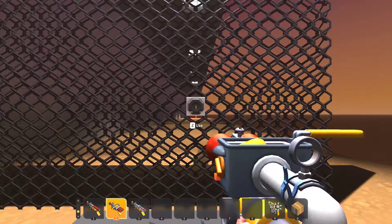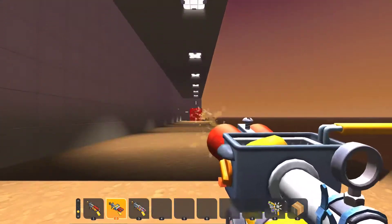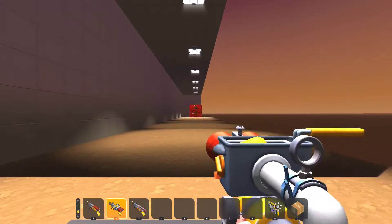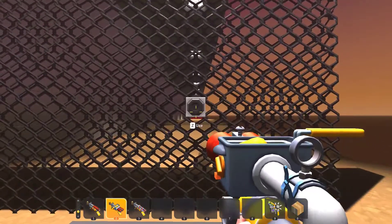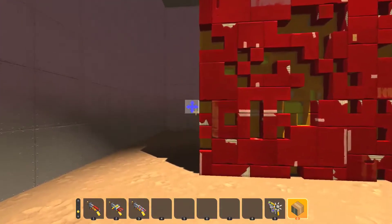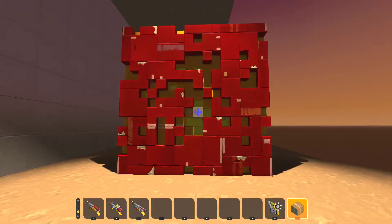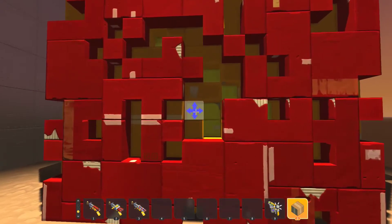Spud gun time. Three, two, one, go! As you can see, we are firing more things but they're not all hitting — I am just mashing my mouse button. Time's up. This looks like a few more: 65 in 10 seconds, that's 6.5 in one second. That's about twice as much as the standard spud gun. I thought it would be better, but I didn't think it would be that much better.